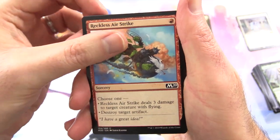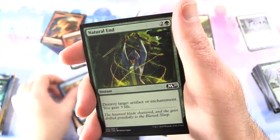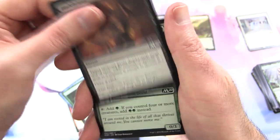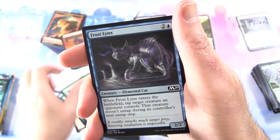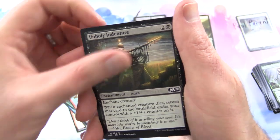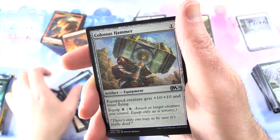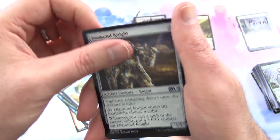Next up we have M20: Reckless Airstrike, Raise the Alarm, Negate, Natural End, Blade Brand, Leafken Druid, Frost Lynx, Dagger Sail Aeronaut — Creature Goblin — Unholy Indenture, Marauder's Axe. Uncommons include Portal of Sanctuary, Colossus Hammer, and Diamond Knight.